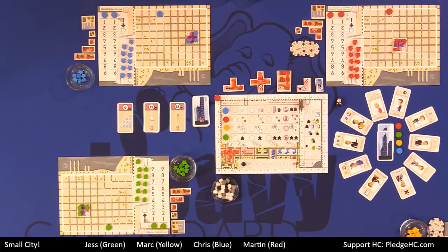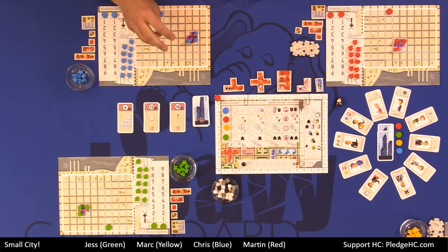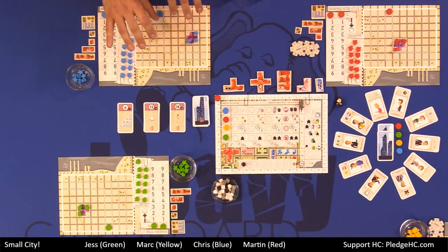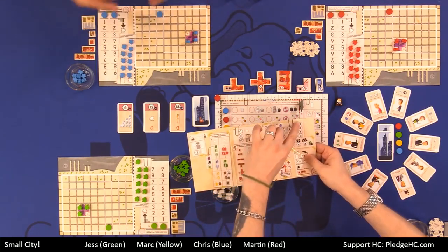So how do you win? We're going to be scoring points in the game by having citizens in our boroughs that live in the residential zones — that will garner us votes. The other way we're going to get points is having citizens use the commercial and industrial regions to either pay for votes or trade in goods for votes.